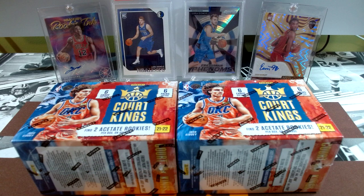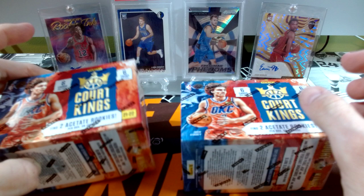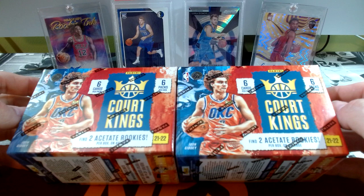Hello everyone, welcome back. Today is another battle between my son and I, my oldest and I. We have two International Blaster Court Kings here, two Acetate Rookies. We've got the Fresh Paint Jade and Pink, Legacy Portrait Signature Jade and Pink, Blank Slate Ultra Rare for these. I've seen some nice stuff come out of this, especially for a blaster, but for the price it should show some nice things.